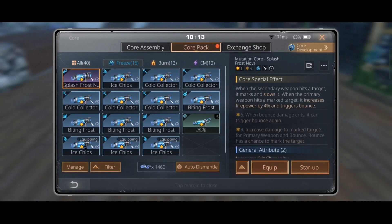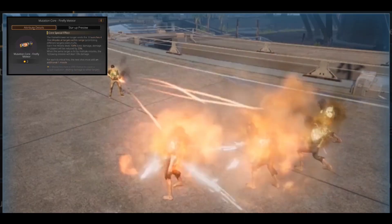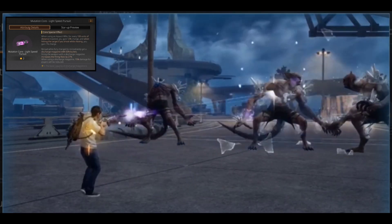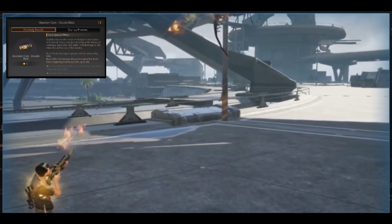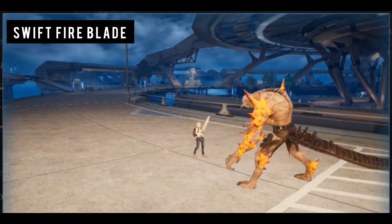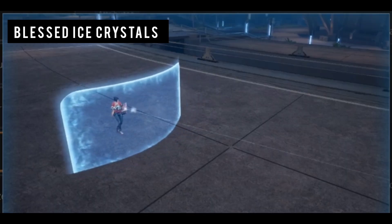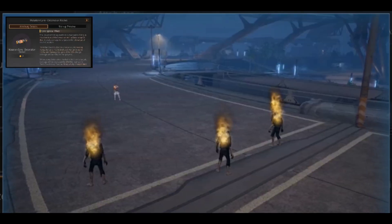Now let's talk about the best mutation cores to use on each weapon. For flamethrowers you can use the Firefly Meteor, and for assault rifles the best one is Light Speed Pursuit. For shotguns use the Double Blast, and for melee weapons you can use either Lightning Will or Swift Fire Blade. When it comes to pistols or revolvers, use either Pulse Flash or Blessed Ice Crystals.